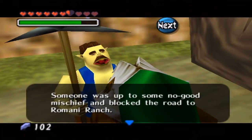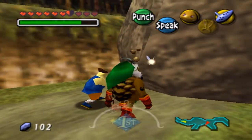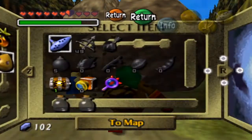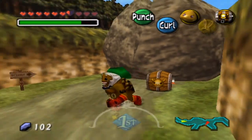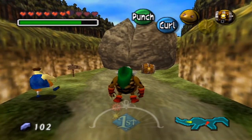The NPC says: 'Someone was up to no-good mischief and blocked the Romani Ranch Road. I'm sorry, I'll remove it quickly.' Quickly, huh? I think I can do it faster. You better run for your life.